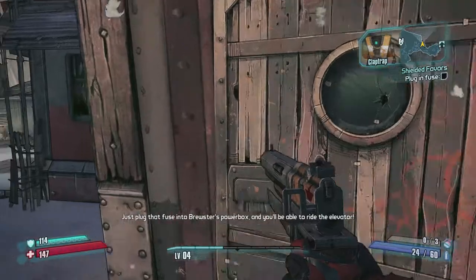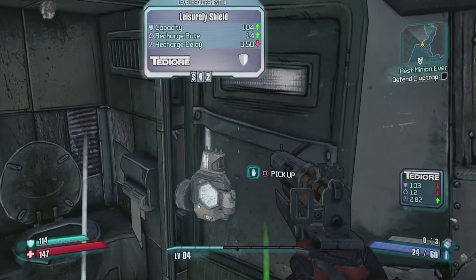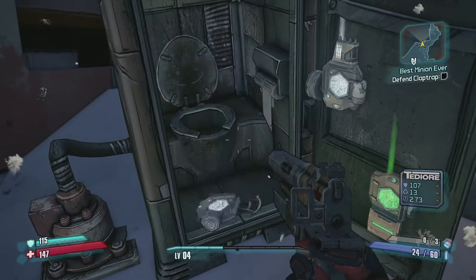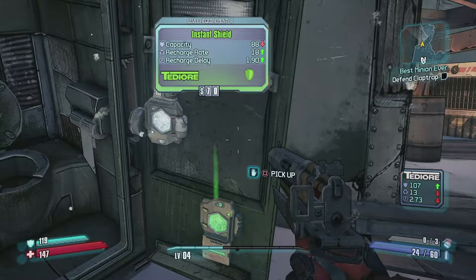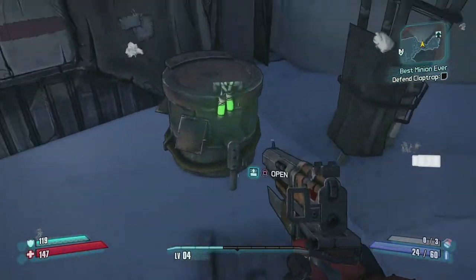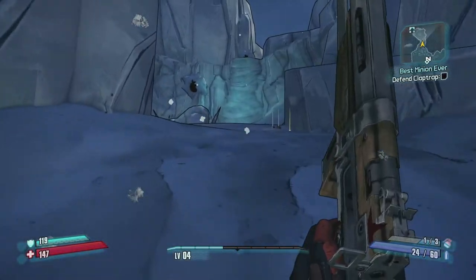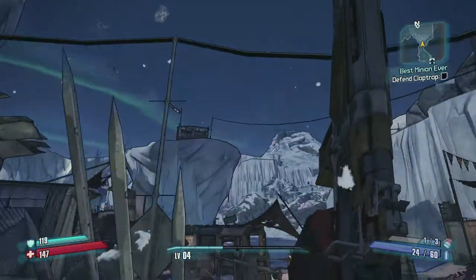We get the fuse and power up the generator. Shields have a variety of stats - this new one has a higher recharge rate and lower recharge delay, but the shield capacity is a lot less. I'm going to stay with the original since the numbers are actually higher when I equip it due to bonus statistics. Every little bit helps - let's grab the ammo and plug in the fuse.